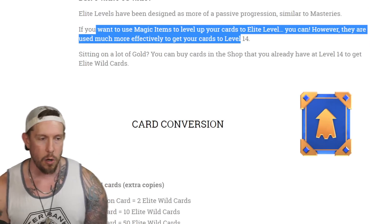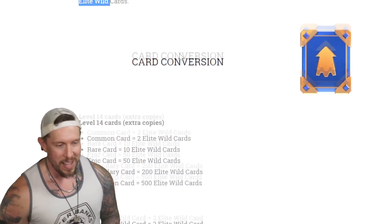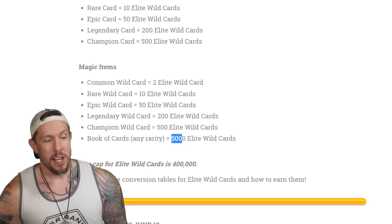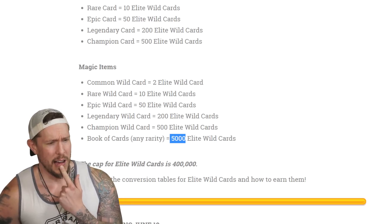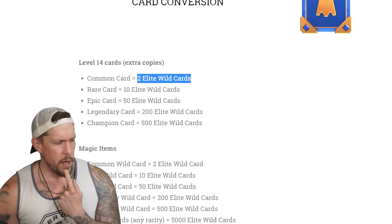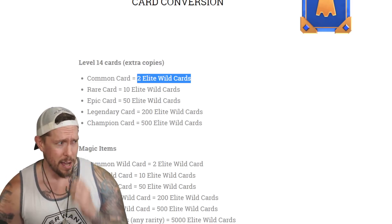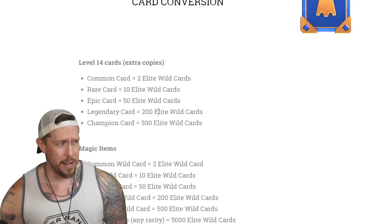Sitting on a lot of gold? You can buy cards in the shop that you already have at level 14 to get elite wild cards. Brace yourselves for card conversion rates. A book of cards equals 5,000 elite wild cards — any rarity — so you'd need 10 of those just to get one level up. Common cards give 2 elite wild cards each, meaning you'd need 25,000 common cards to upgrade one card to level 15. Rare cards give 10 each, epic cards 50 each.